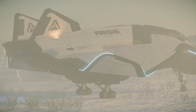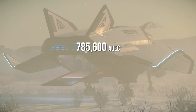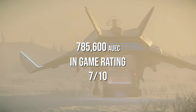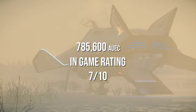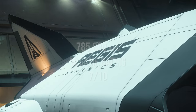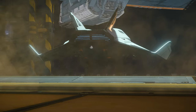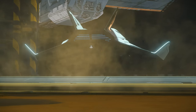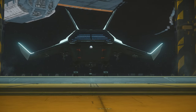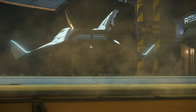So should you buy the Titan? Starting with an in-game purchase price of 785,600 AUEC, it's going to get an in-game purchase rating of 7 out of 10. Why? Because if you already have an Aurora or a Mustang, in my opinion the next best step is the Cutlass Black, and that's for just over half a million more. It's a great ship to have, but if it's not your starter ship, it's not quite worth buying. But if you're looking for a stepping stone between the Aurora and Mustang to the Cutlass Black, then this might be for you.